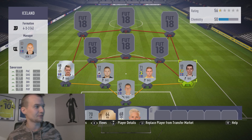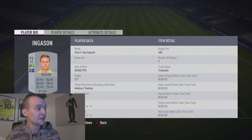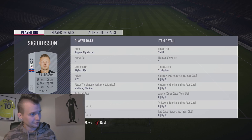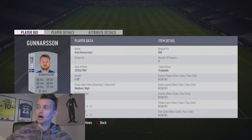Zwerir Ingi Ingersson: 61 pace, 70 defending, 74 physical, 52 passing, 50 shooting, 71 rated overall. But take a look at this guy — Ragnar Sigursson, three-star big foot, 65 pace, 71 defending, 79 physical. This defense is absolutely fantastic.